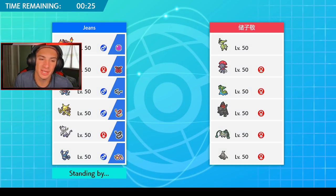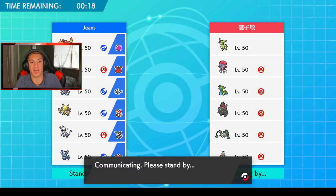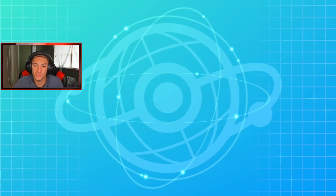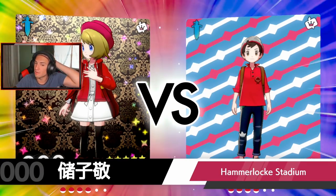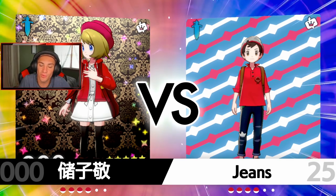Rime is the only Pokemon we haven't played yet. Mr. Rime works very well against Lapras because we can Screen Clean and we have Freeze-Dry. If they've got Lapras or a screen team you definitely throw in Rime. The reason I'm bringing Rime here is we can Fake Out, use Expanding Force with the Psy-spam setup, and Freeze-Dry does work against Gastrodon. Everybody knows Gastrodon's a pain.